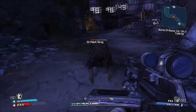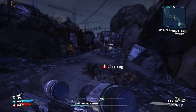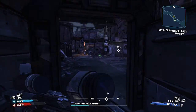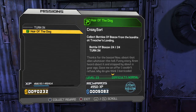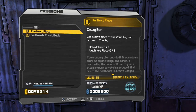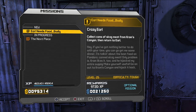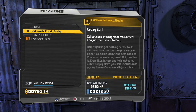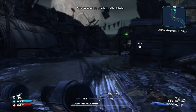Krom! Okay, now we're getting somewhere. Crazy Earl had the map, or the extra key piece, or something — that's why we were looking for him. So now he doesn't have it, Krom has it. Get Krom's piece of the vault key and return to Tannis. Level 25! Earl needs food badly — collect cans of skag meat from Krom's Canyon, then return. But next up is Krom's Canyon.